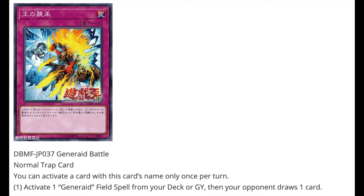Next we have some trap cards. Generate Battle is a normal trap — you can only activate this card once per turn. Activate one Generate field spell directly from your deck or graveyard, then your opponent draws one card. You might think Metaverse is a better card, but for this particular deck it may be more specific, and it can also activate the field spell from the graveyard. The draw one will obviously help trigger your own effects.